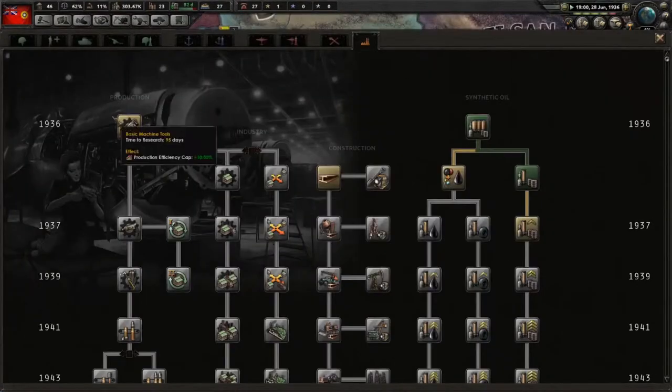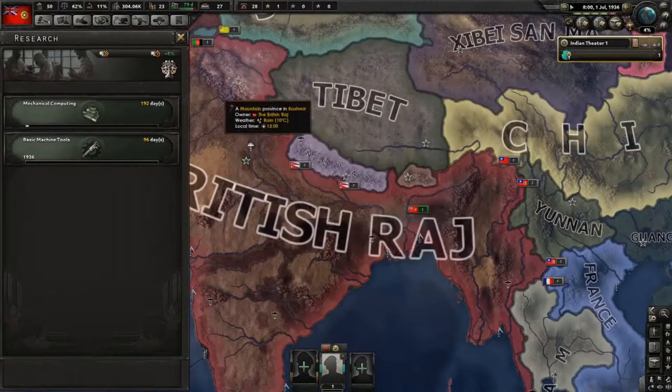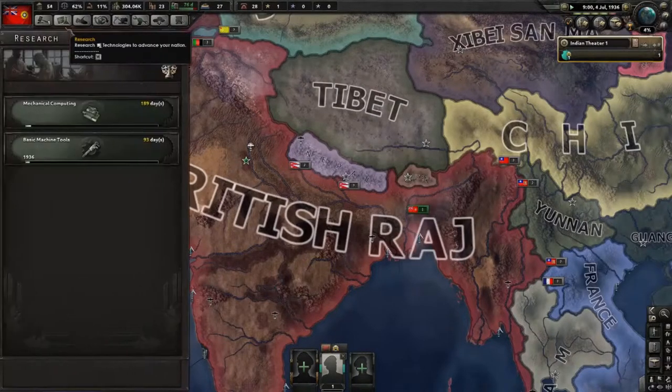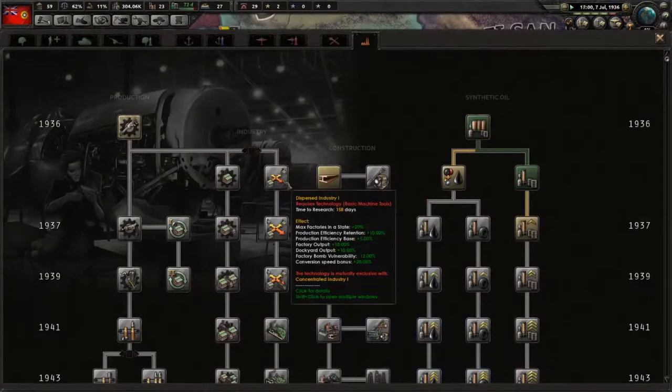Once we finish mass assault, we're actually going to switch off and start into our construction trees. You'll notice that the bonuses right now don't show up, but if you actually hover over you'll see there's a research speed bonus - that's what we're looking for. Normally in a game you would want to go down the concentrated industry, but for India we're going to go down the dispersed industry because we want the efficiency base and growth to grow as fast as possible.